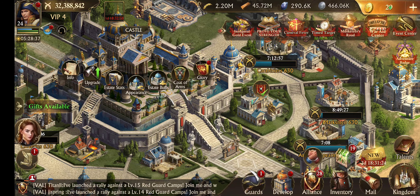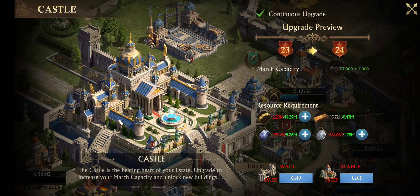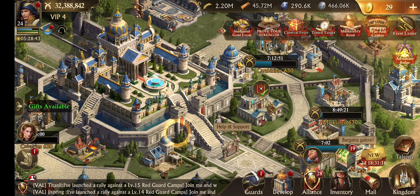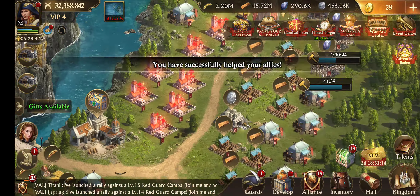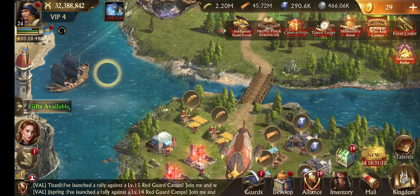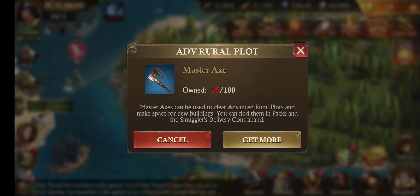Guys, so then Guns of Glory - I've, at this point, made progress. I'm at Castle 23. The only thing I'm running into now is I'm running out of ore. And of course, my building roster is kind of running thin. I'm running out of options to basically do anything, right?